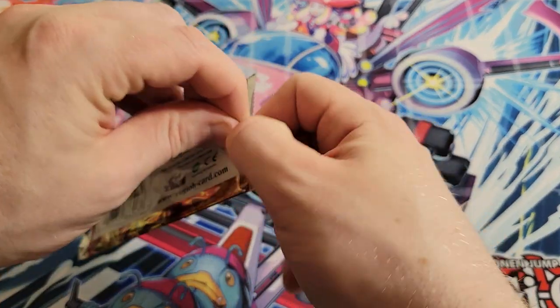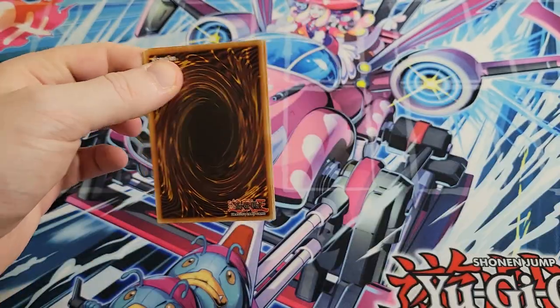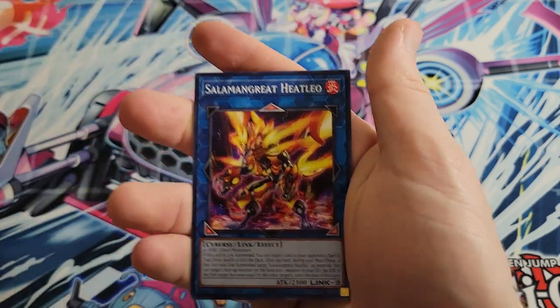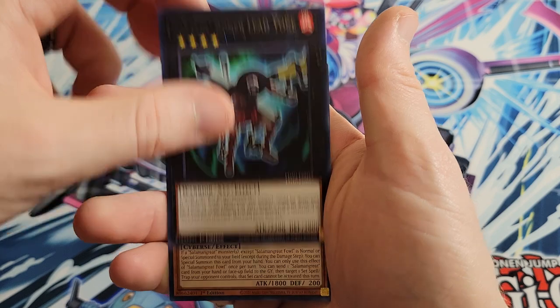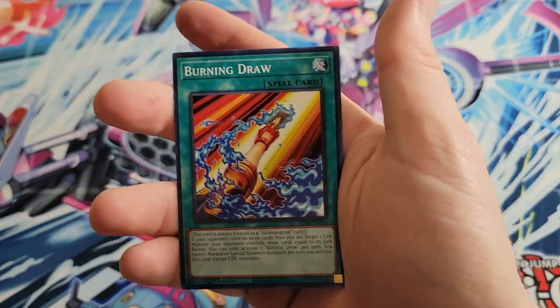We're already starting off with a little bit of difficulty getting the old pack open. We got Battlin' Boxer Glassjaw, Salamangrate Heatleo, Battlin' Boxer Lead Yoke, and Salamangrate Fowl.